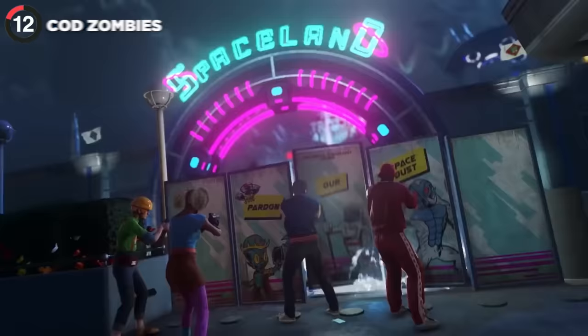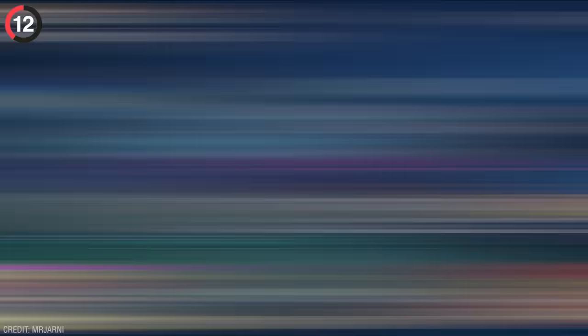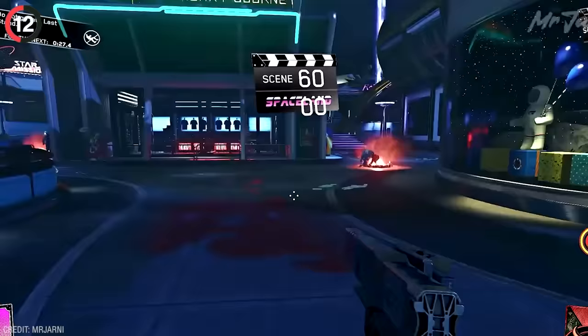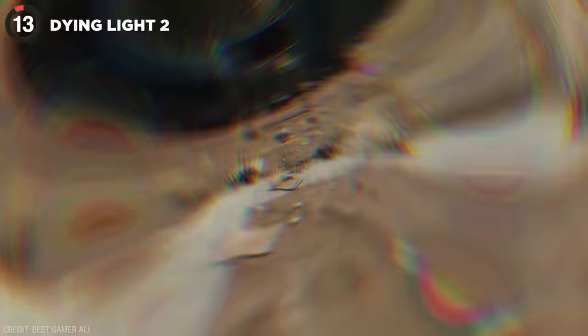The best easter eggs out there are the ones that involve teamwork, and there is no better place for this than COD Zombies. The goal is to survive as long as possible, but you'll have to reach an impossible round to find this secret. By using hacks, people got all the way to round 6,000 and quickly realized that zombies looked different — they were wearing space helmets and their health was ridiculously high. For context, if you want to get to round 6,000 it would take over 20,000 hours, so I'm not even sure why this one exists.